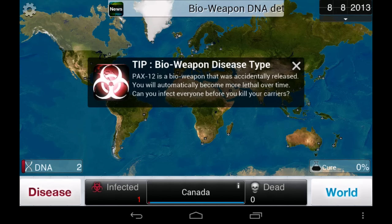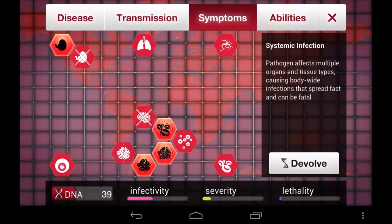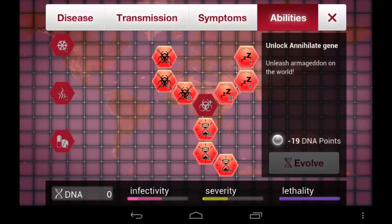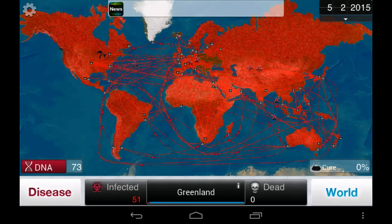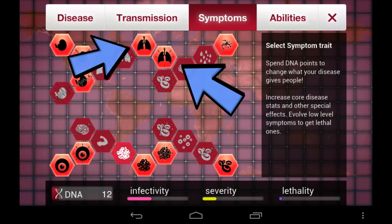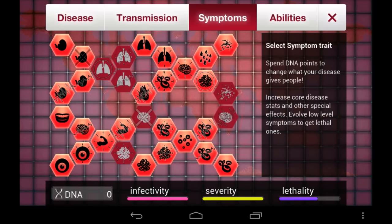Last but not least, we have the bioweapon, which is similar to the nano virus in the sense that it forces you to play offensively from the beginning with symptoms. Only this time, instead of being immediately revealed to the doctors, it is immediately capable of killing people infected with it, meaning people die instead of passing on the disease to new people. The best way to succeed with the bioweapon is to start out using only symptoms like coughing and sneezing to boost infectivity, and then use your standard go-to killers like total organ failure to increase the carnage near the end.